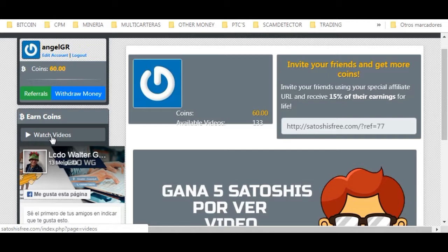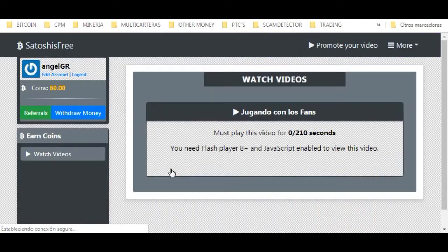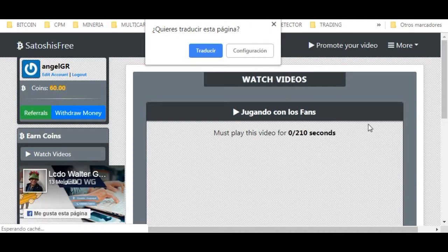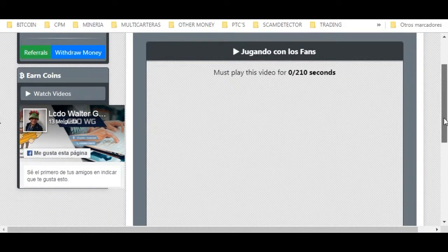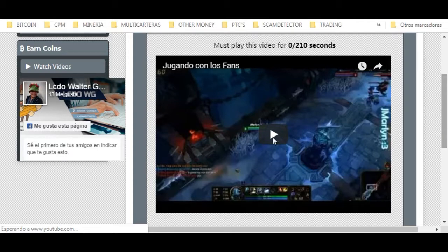Let's go to the videos. Simply here where it says 'Watch videos' or 'Ver videos,' we click it. As you can see, we are here. We simply click on 'watch.' It says that for 10 Satoshis we simply have to watch the video for 210 seconds. We wait for the video to load, then give it play. I'm going to fast-forward the video so you don't get bored, and once the time is done, we'll see the result.